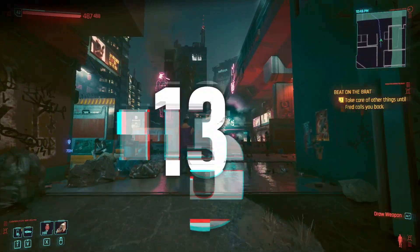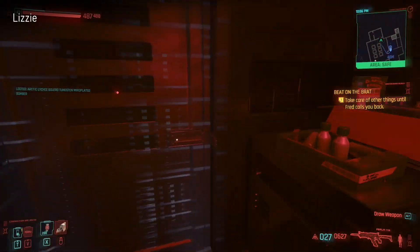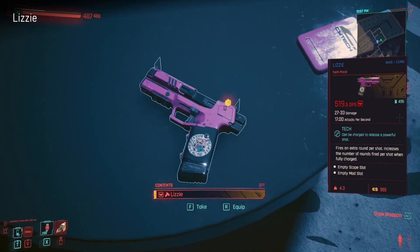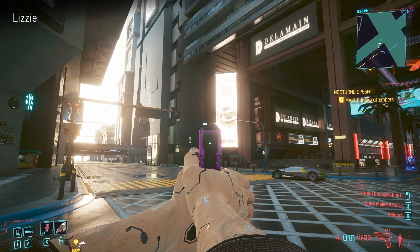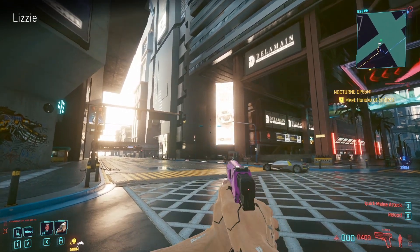Next up we have Lizzie - a really awesome little tech pistol. Once you're into Automatic Love you can get hold of Lizzie. Just go back down - it's at the bottom of Lizzie's Bar in that small room with a table, on the same level as Judy's editing suite. Just have a dig around there and you'll find it. It's a really nice little weapon.